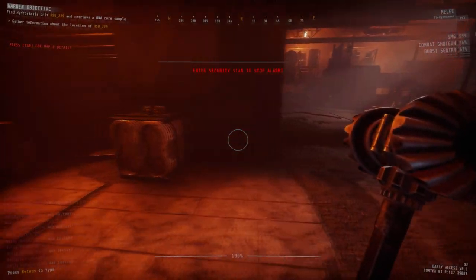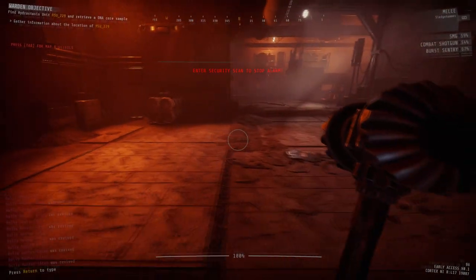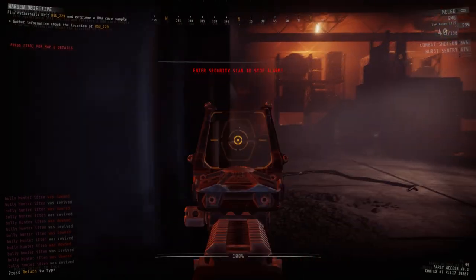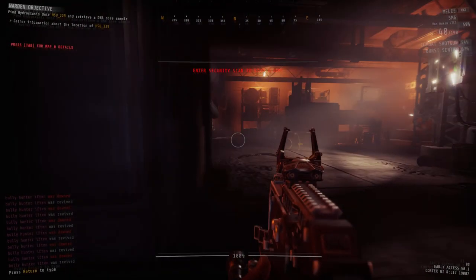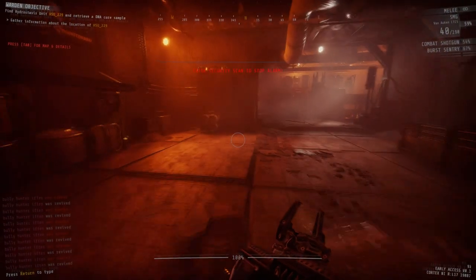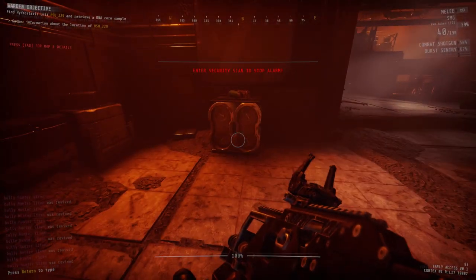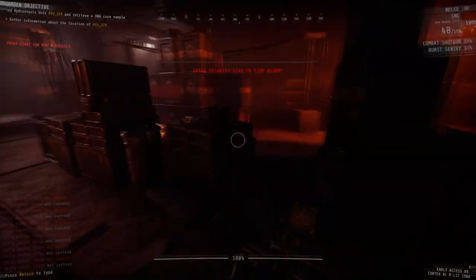It has a cooldown and you're going to have to press the sprint button again to be able to use it. This will allow you to peek and then quickly dodge around the corner, but it can also be used to evade attacks — by evading, jumping, pivoting, and running away.